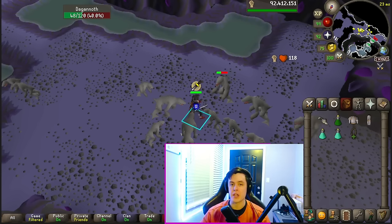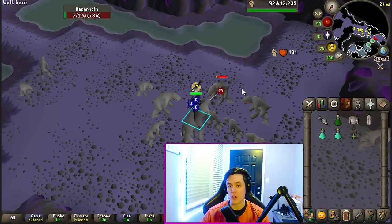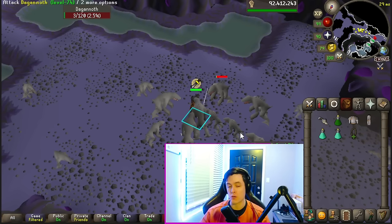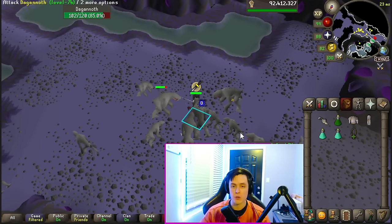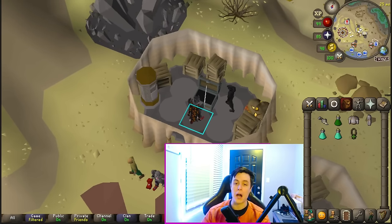The single most AFK way to train prayer is going to be using the Bone Crusher down in the Catacombs of Kourend. Every time you kill an enemy, it's going to automatically bury those bones for you, which gives you some experience. Then it's also going to restore your prayer points, because every time you bury a bone in the Catacombs of Kourend, you get one prayer point. This is going to help you sustain yourself for longer, which is why it is the most AFK possible way. However, I don't think it's going to give you the most prayer experience per interaction. It's fun to bring the Bone Crusher along if you're doing Slayer down there anyway, but I wouldn't go down there specifically to train prayer.